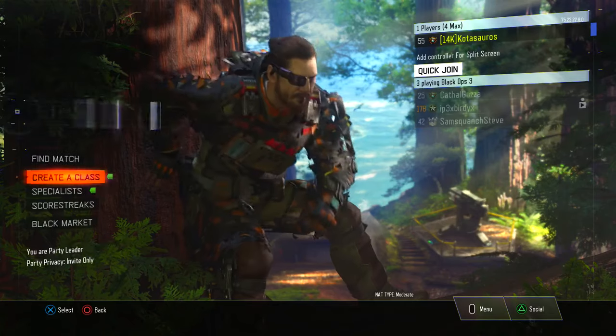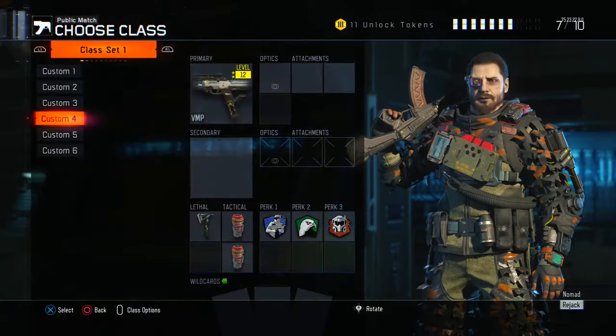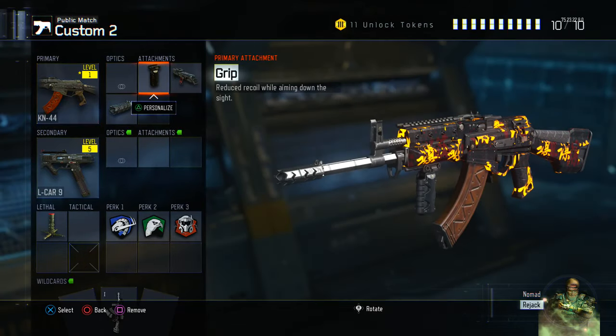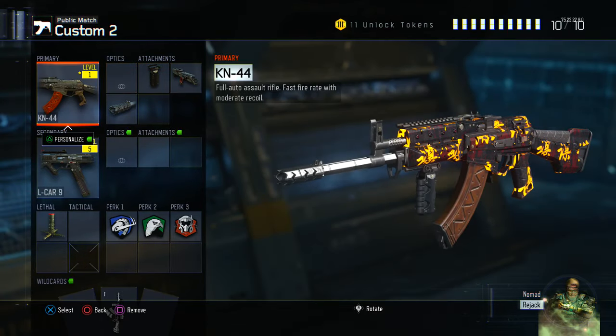If you go back into your create a class in multiplayer, what you guys will see is a star beside your weapon, which means you successfully weapon prestiged it. And you will also see that your attachments are still there.